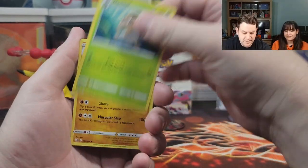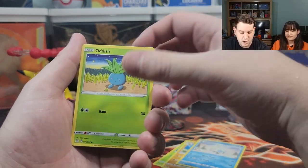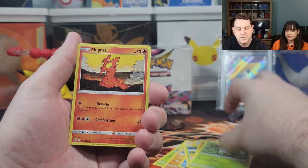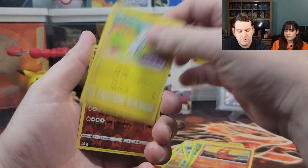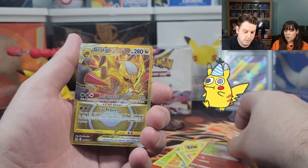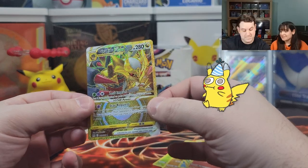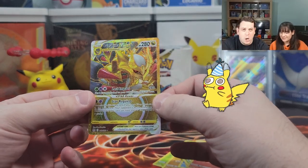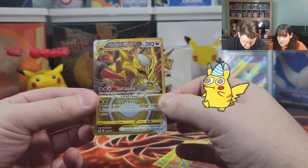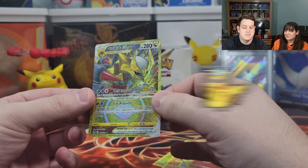Nuzleaf, Hariyama, Swana, Oddish, Hisuian Gralith, Seedot, Slugma, Tynamo, reverse holographic Torkoal. And wow — first pack magic! Look at this gold! It's really centered, super centered. Oh yes, it looks so nice. Let's wrap this bad boy up right away.